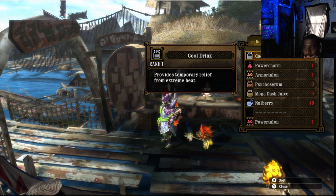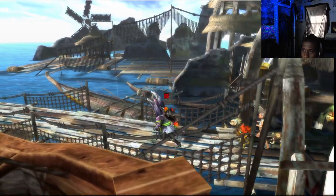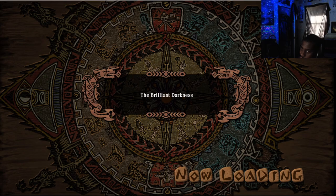Do I need anything else? I have my no-berries, cool drinks, whetstone, potions. And I don't have any honey, so I couldn't bring any honey for the second set to make potions.